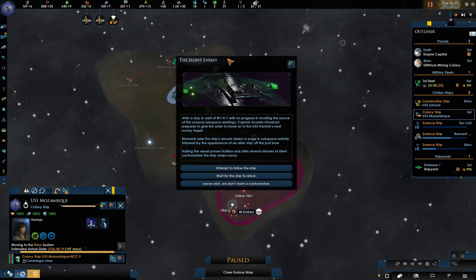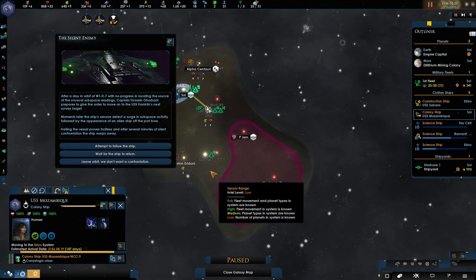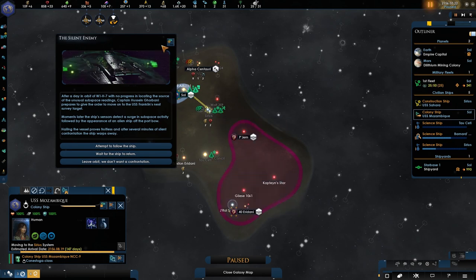After a day in the orbit of W1H7 with no progress in locating the source of an unusual subspace reading, the captain prepares to give the order to move onto the USS Franklin's next survey target. Which is the USS Franklin? Okay, this is Newton, I'm glad he is. This is Franklin, okay cool.